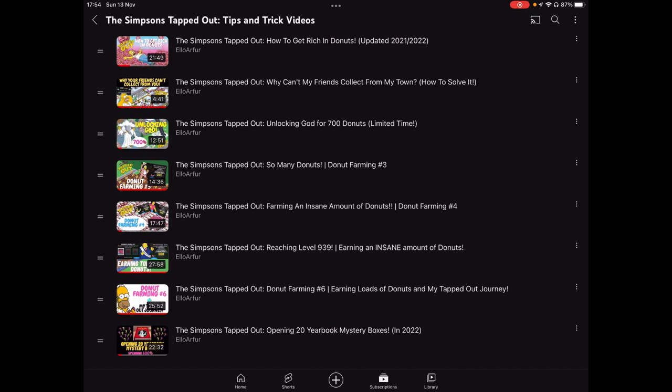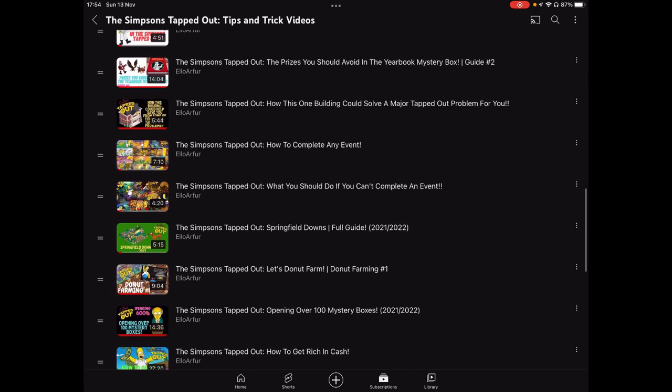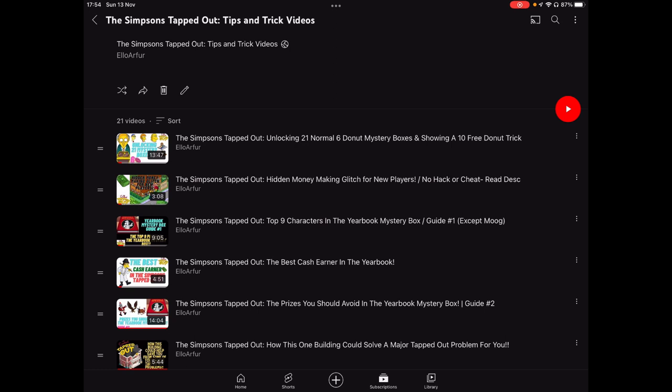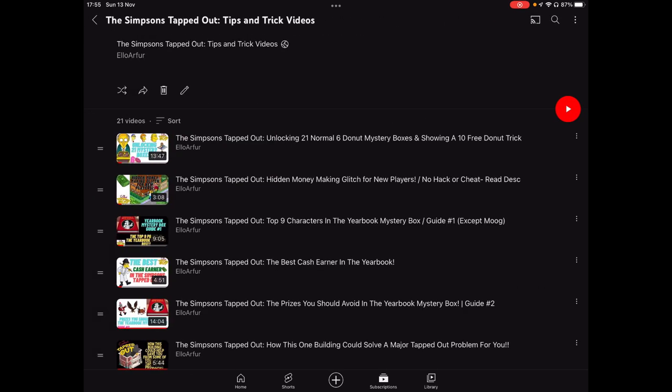Then we've got the 20 Yibbit Mystery Boxes video — that's useful for wondering what prizes are good in the Yibbit Mystery Box. Where you really want to be looking is the Simpsons Tapped Out fandom page on the Yibbit Mystery Box — I will put that link in the description box below, along with this tips and tricks playlist. You can also find the playlist on the channel by going to playlists — you might have to scroll down a fair bit, but it's there. This is going to help you solve the problem of how to logistically get to the final outcome — which I'm now going to show you.